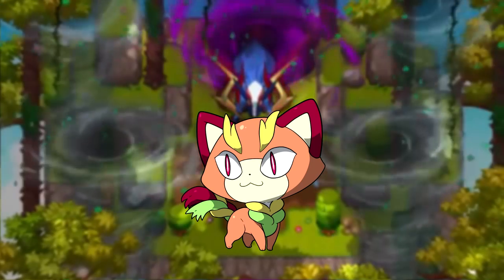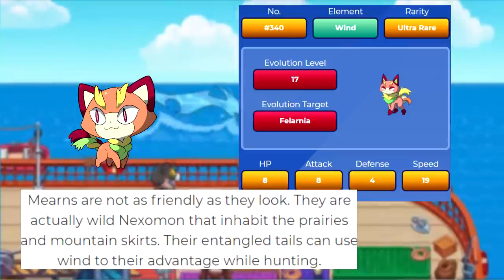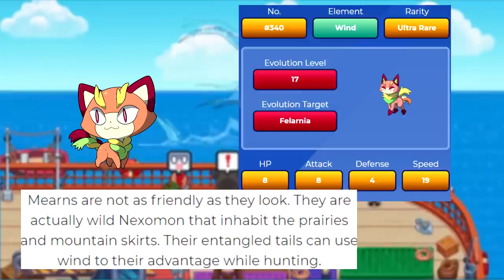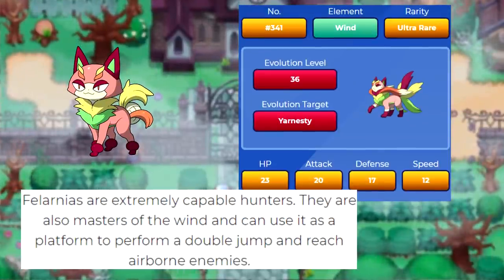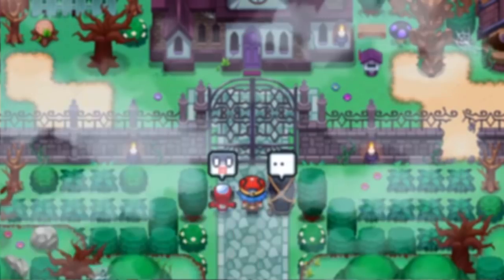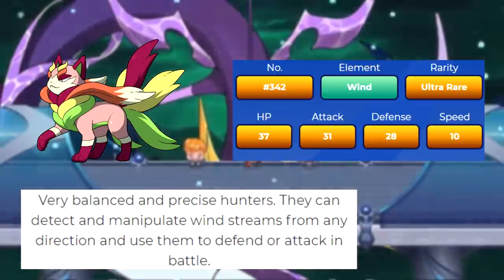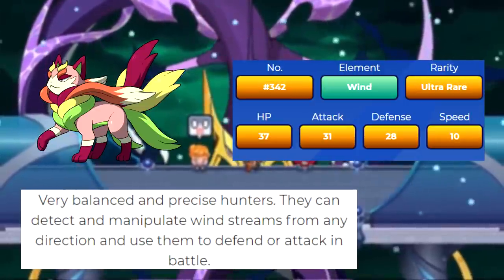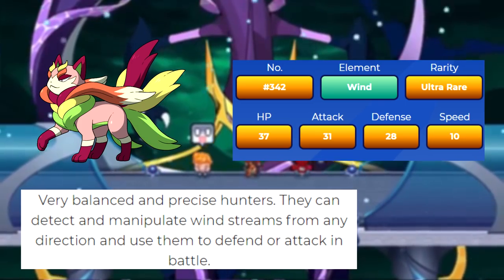Next up is the Wind type starter, Mirn, another feline creature. It's described as being a lot less friendly than it looks — quite feral, living on the prairies and highlands. Their entangled tails allow them to utilize the power of the wind, hence its typing. After leveling it up to level 17, it evolves into Falarnia. Falarnia are said to be masters of the wind, capable of utilizing double jumps to hunt airborne prey. It evolves into Yarnesti at level 36. The Yarnesti are said to manipulate the wind to their advantage, making them very calm yet capable hunters. I'm not a big fan of this line to be honest — not bad designs, just not my taste personally.